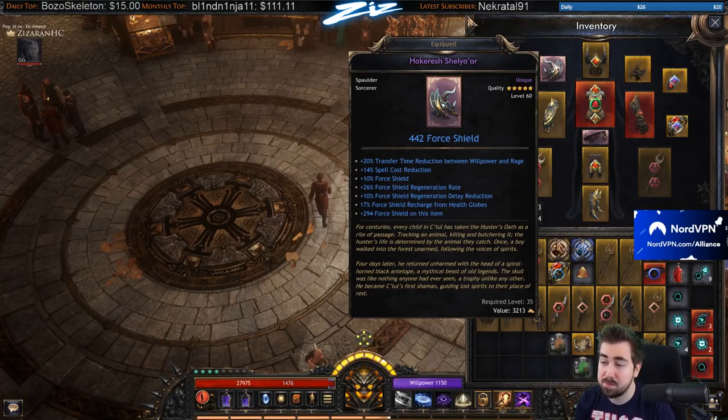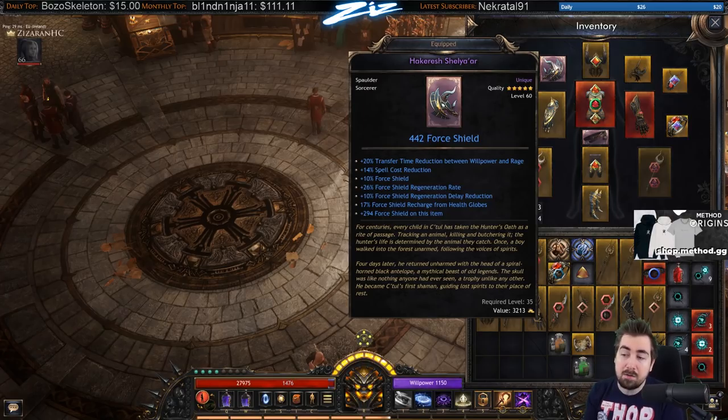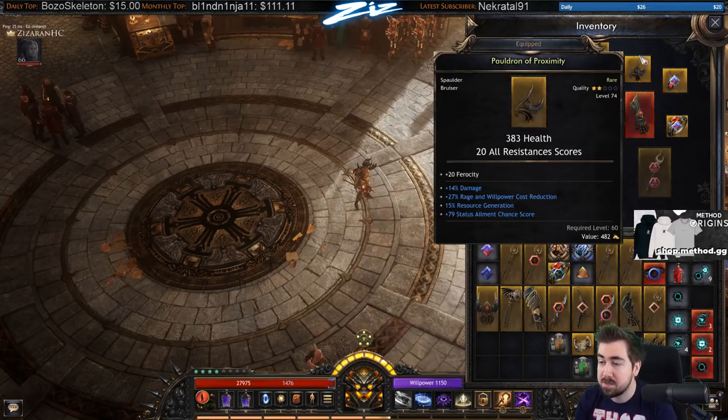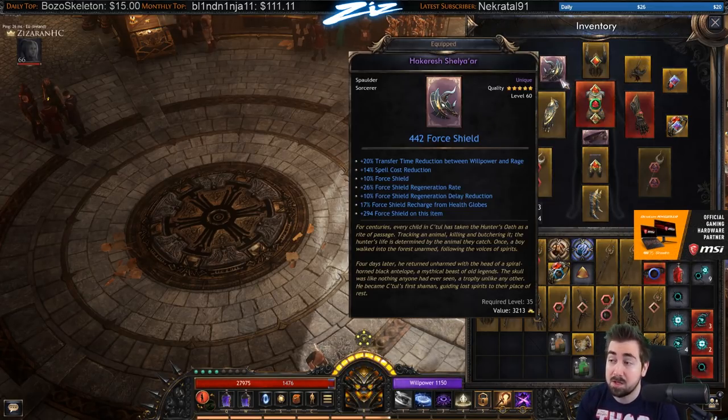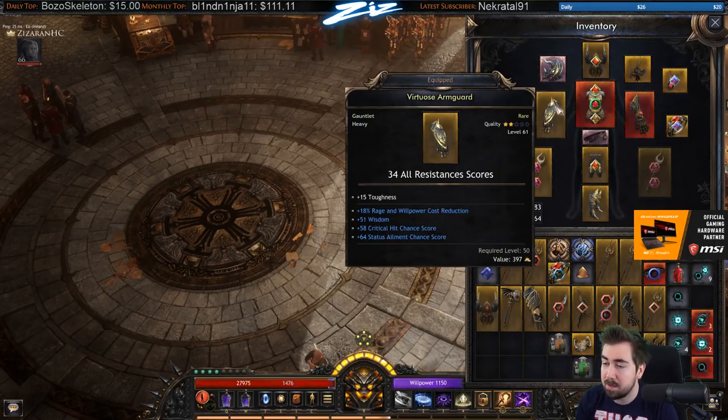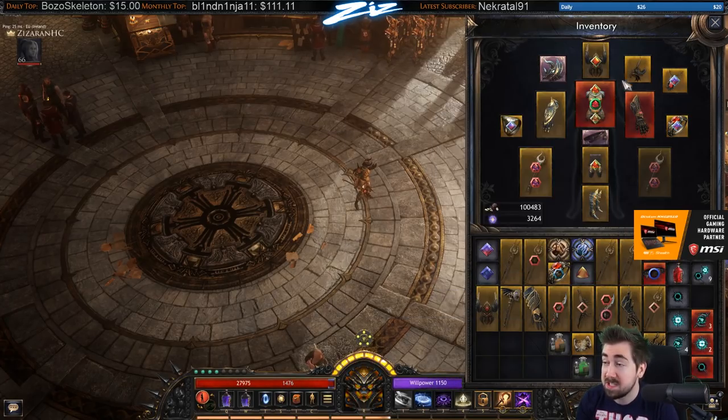I got a ring with reduced spell cost reduction and transfer time. I'm not sure how high the roll is, but if I can get up to 18 or 20 spell cost reduction with a transfer time window, that would be pretty good. If not, I'm probably going to try to get a second one with just cost reduction.